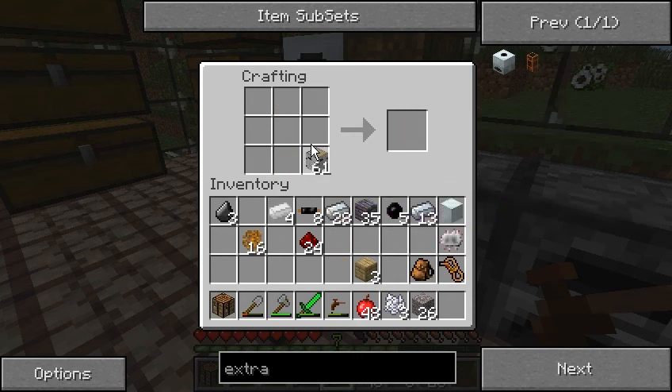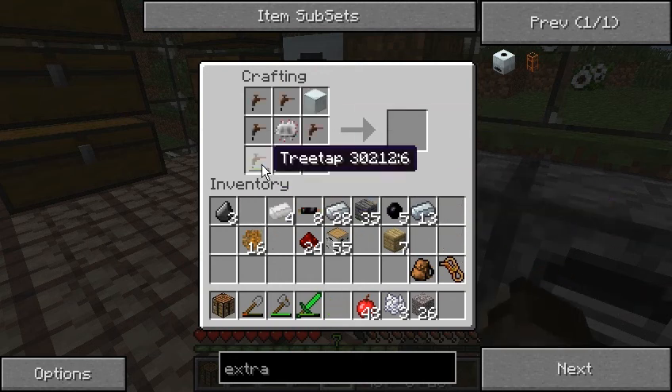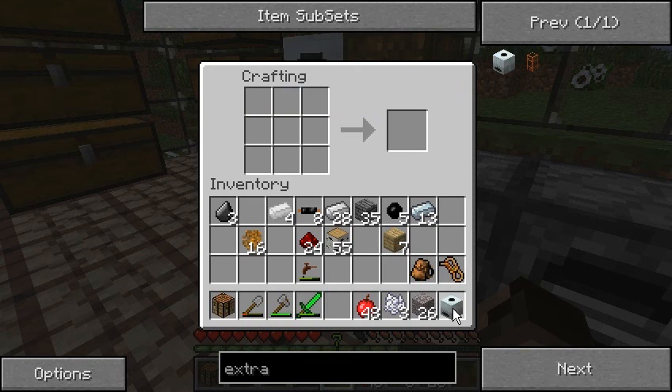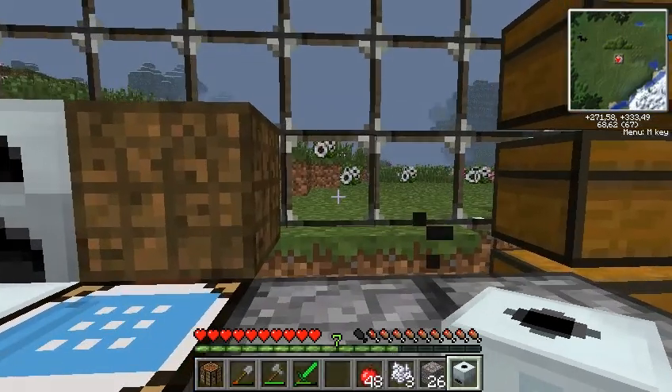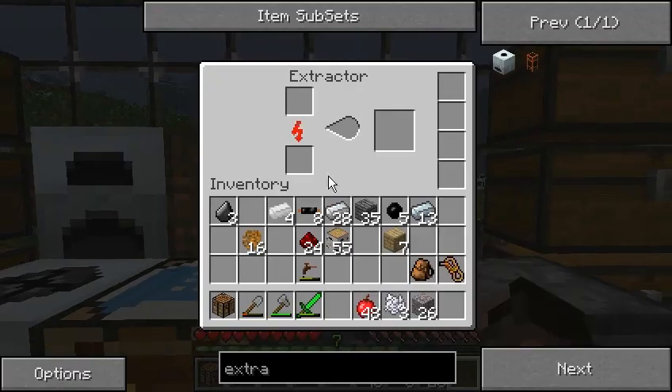With that wood, let's see if that's enough — one, two, three, four. Of course it's not enough, but we have an extractor. The extractor will be right over here, and that's filling up with some energy.